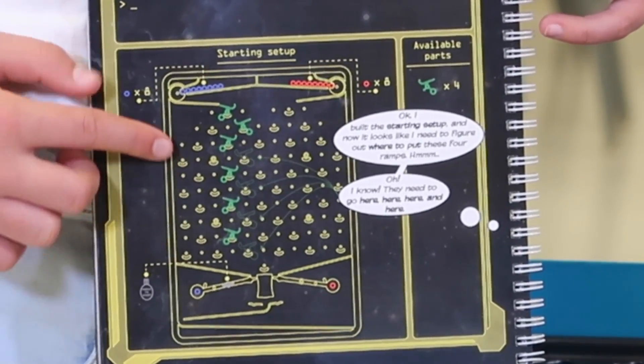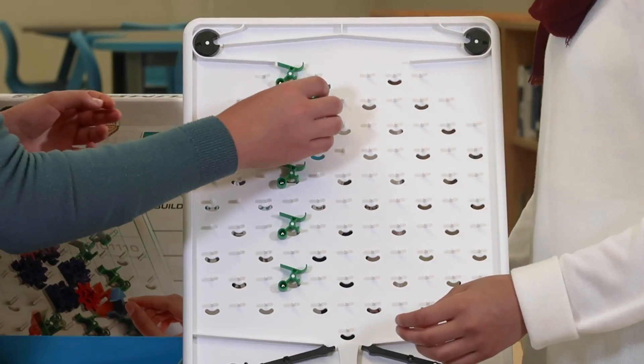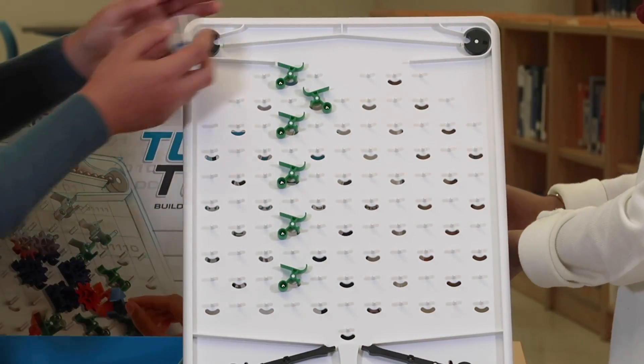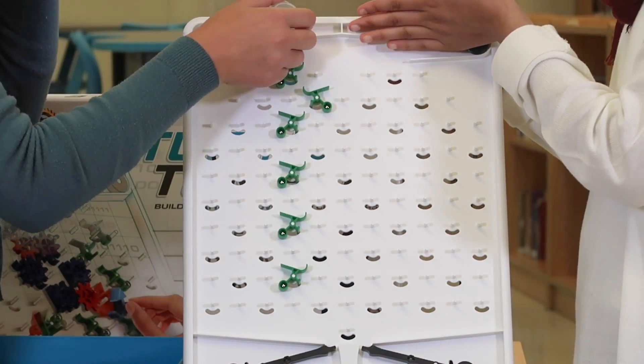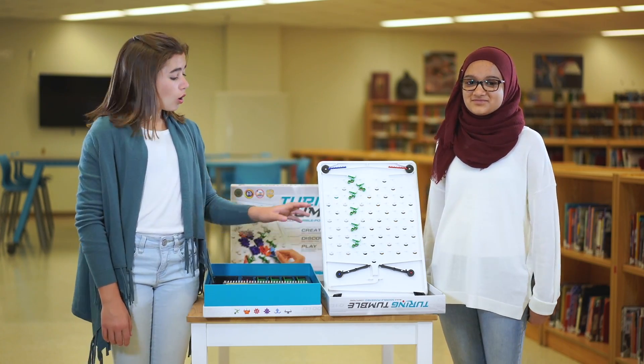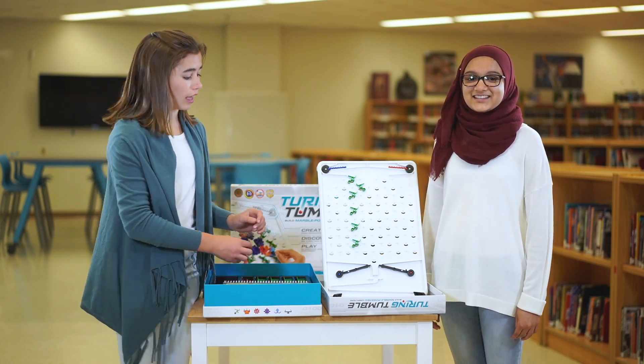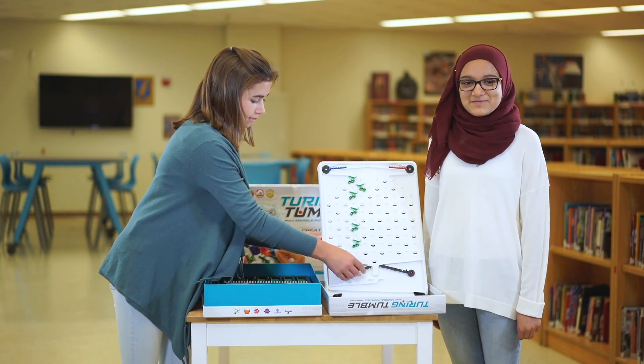There are six different green ramps in the spots shown. We put eight blue marbles on the top left and eight red marbles on the top right. Don't put all of the marbles on top. We put the six green ramps in the spots shown, and now press right here on the left. I'm going to start the computer by pressing the start button.